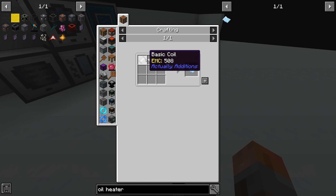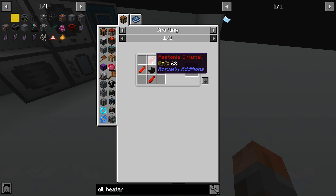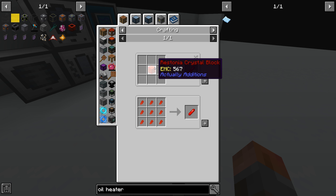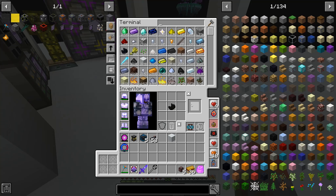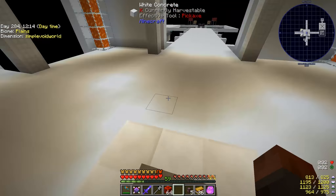Let's just go for this then - oil heater. Do I have a Restonia crystal? I thought I'd made some. It's just redstone if I remember correctly - yes it is, and you can make blocks straightforwardly with it. So we can just grab and convert over - let's just make a few blocks.